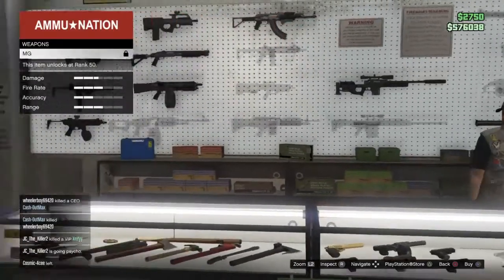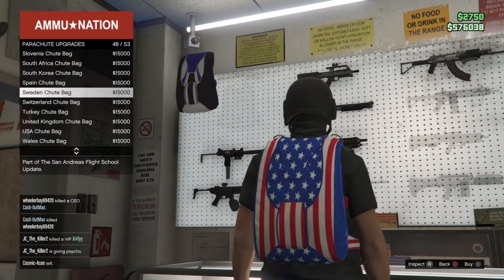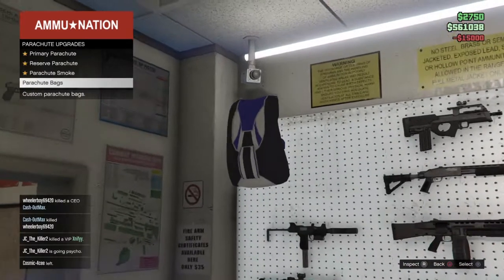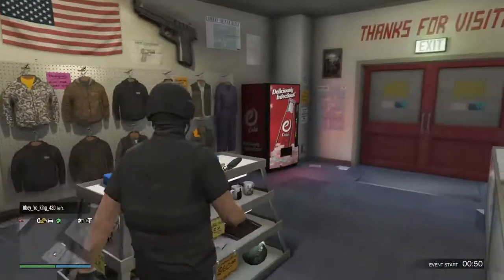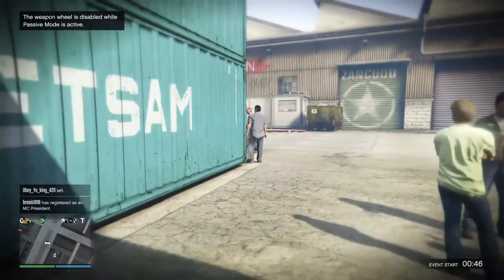Before you even start the job that I have marked below in the description, you want to make your way over to Ammunation, go to Parachute Bags and buy or equip the Israel Shoot Bag. Also before you start the job, you want to make sure that you have no gear pieces on right now — so that could be an ear piece, a rebreather, or a night vision.